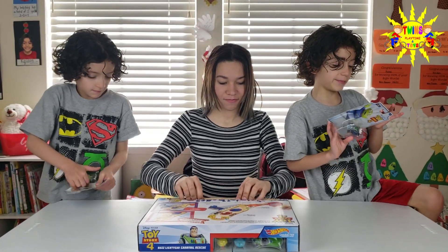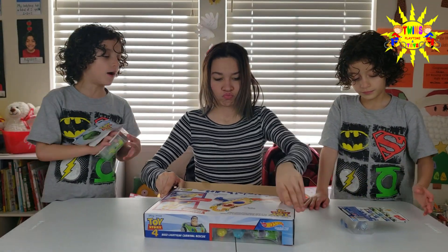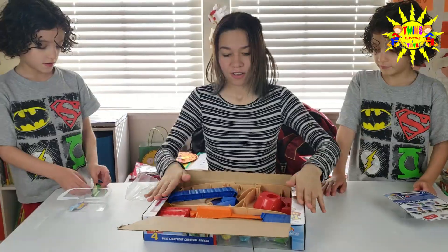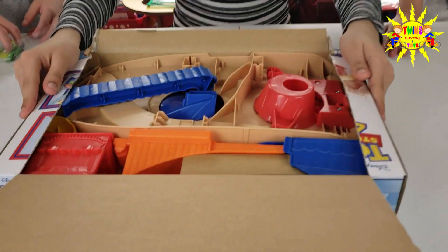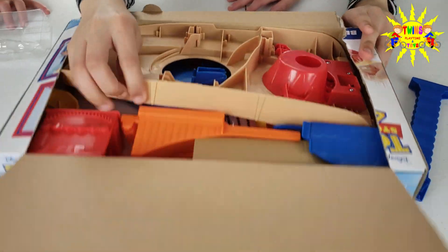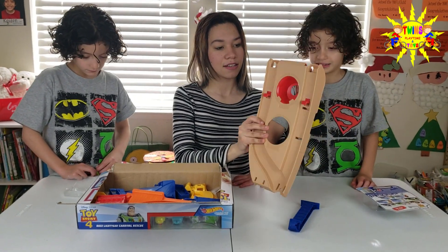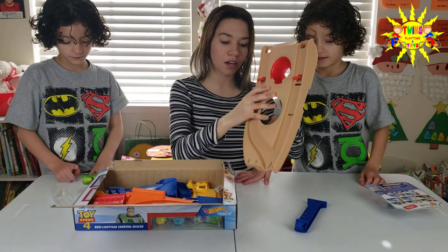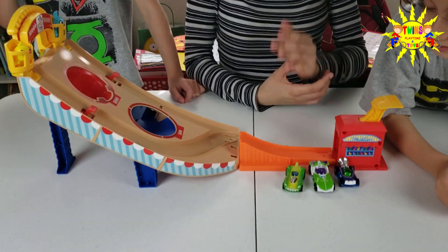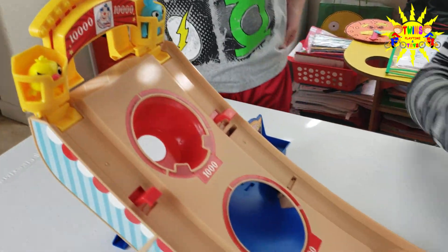I want Buzz Lightyear! Actually, I said I want Buzz Lightyear first, so I get it. So I just opened it — it has the race pieces. I'm pretty sure we have to build them. I think this is the container in which you have to launch Buzz and the other cars. It's already built! Good job guys! So here we have Ducky and we have Bunny. And here is the T-Rex car, the Buzz Lightyear car, and the Alien car.